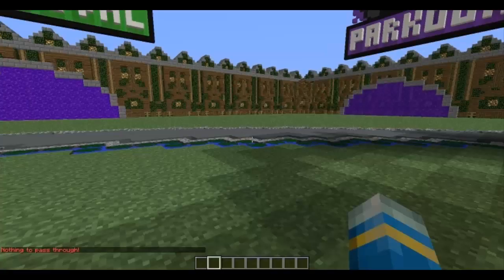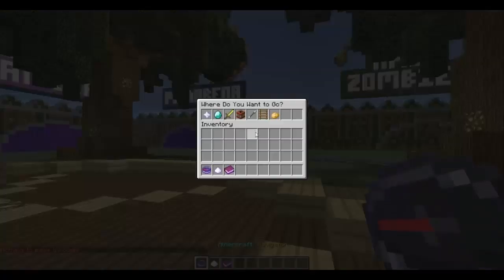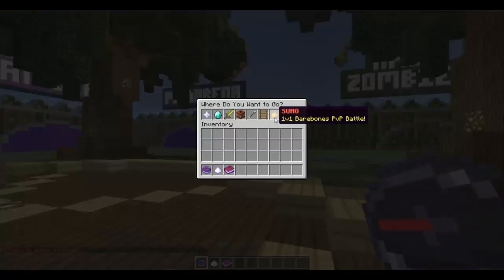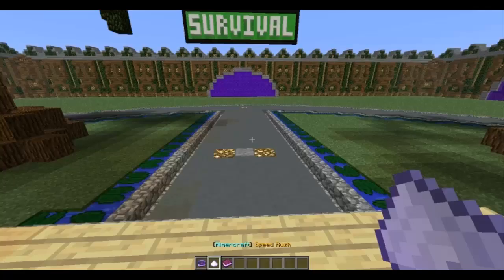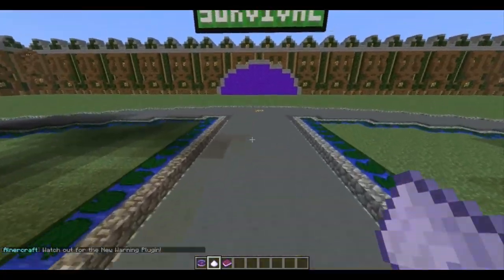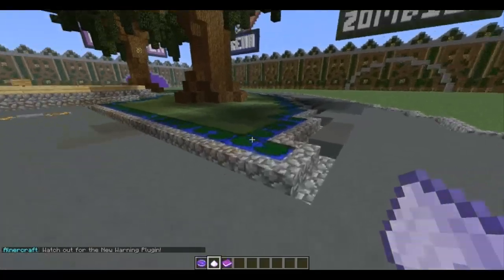I really like this plugin, it's really useful, especially on any server. It makes it look a lot more professional because of all these lovely things. You can also in the config add more lines and rows. If you've got lots of mini games, like Neptune's MC, you'd want to do that.